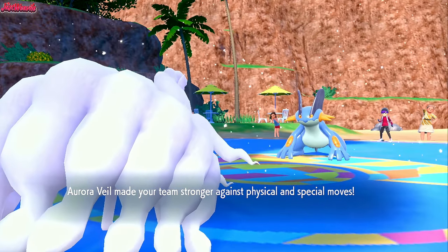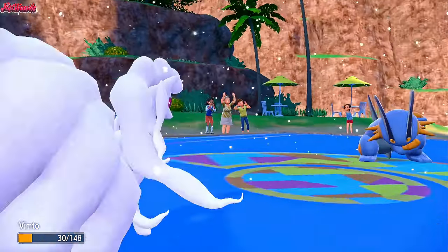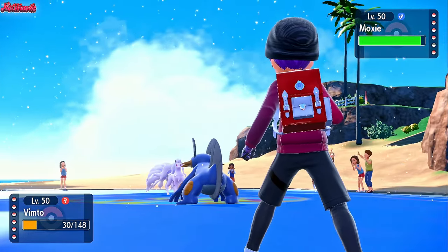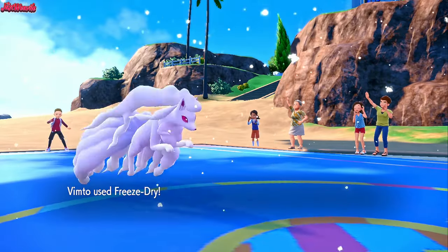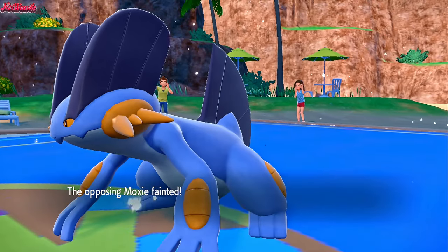They've stayed in and go for another Liquidation, which does a lot of damage still in Snow with a defense boost. So let's go for a Freeze Dry. Freeze Dry comes through — that's going to definitely take out Swampert, and it does take out Swampert in one clean hit, which is fantastic.